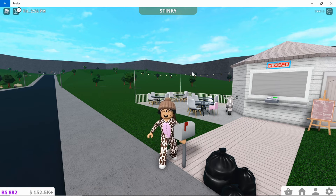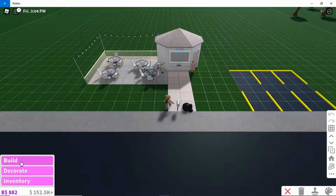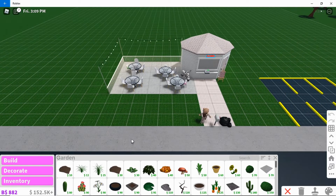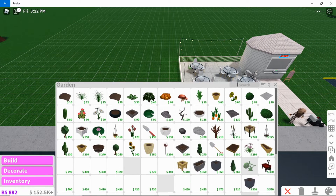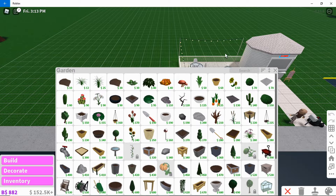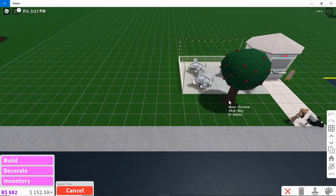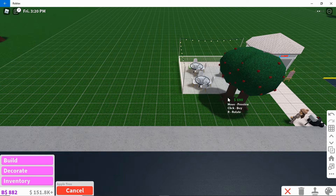Making a farm or a little gardening area is a very great way of making money. If you garden enough you could reach a higher level, which lets you unlock an apple tree. Apple trees are expensive, but you could buy a bunch of them — I'll buy two.